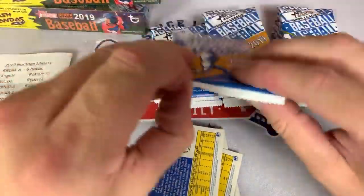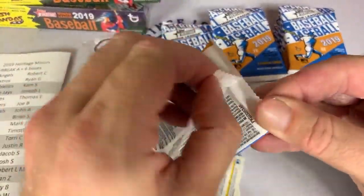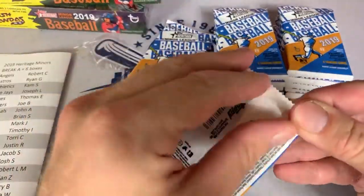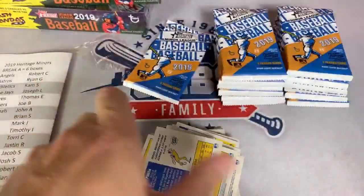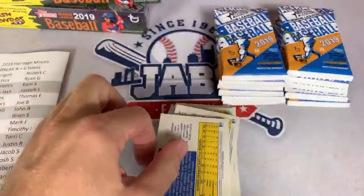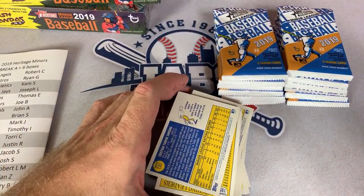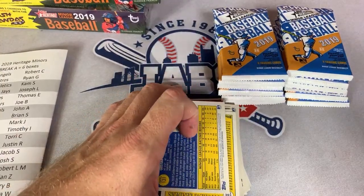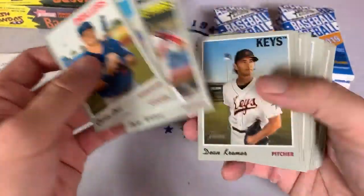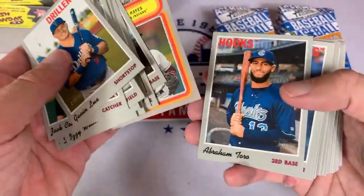Did we do any flea markets recently? My brother did one today, but I wasn't able to go because my wife was running a race and I had to watch the kids. He said he found a bunch of great stuff — packs for a dollar filled with 1993 Topps Series 1, and a whole box of vintage cards for $20. He also bought a Derek Jeter '93 Upper Deck rookie card for $2. We went out yesterday and found some stuff — I'll probably put all three stops in one video this week.